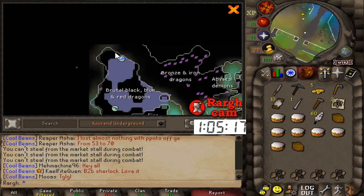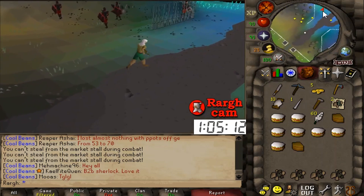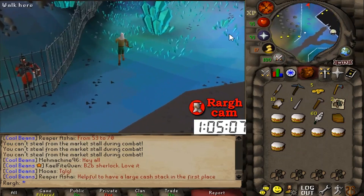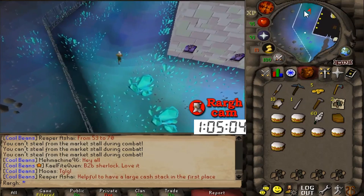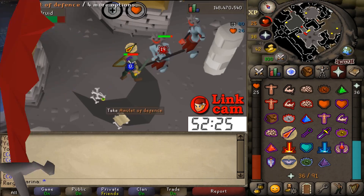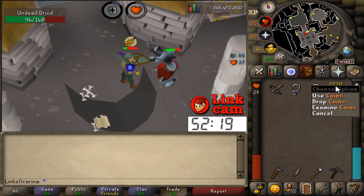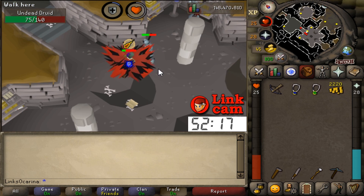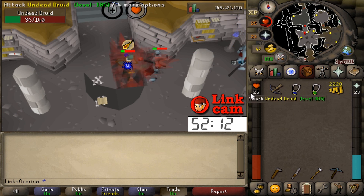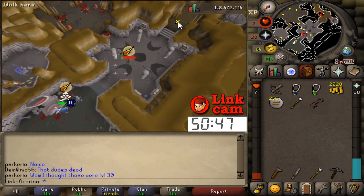No money for the cart system so running up to the brutal black dragons. A bit scared — there's an altar up there, I can protect from magic. Not sure how much damage I'll take; this is just a test. If it doesn't work out I could kill red dragons in the Forthos Dungeon instead and use red d'hide. There she is — the amulet of defense, absolutely amazing! After this kill I'll spend a little money getting some food together.